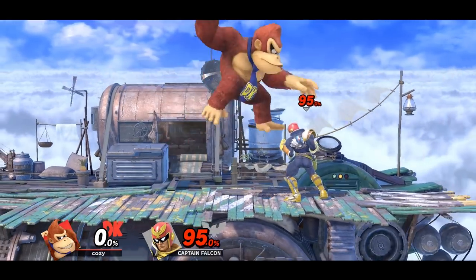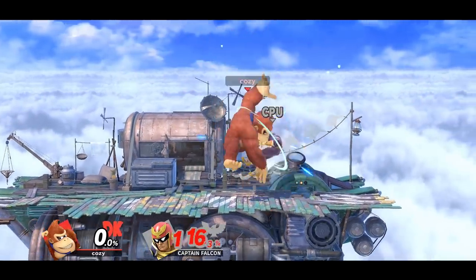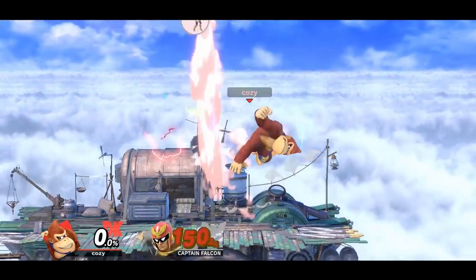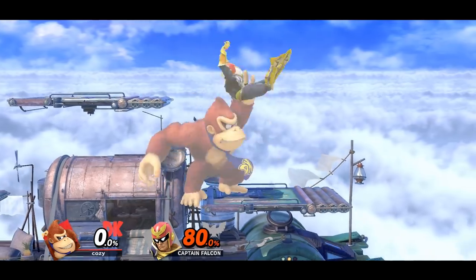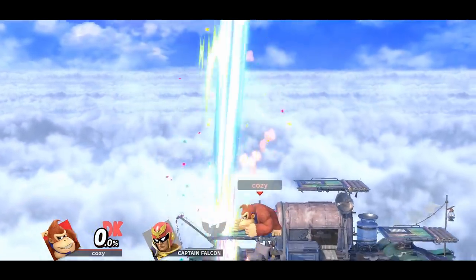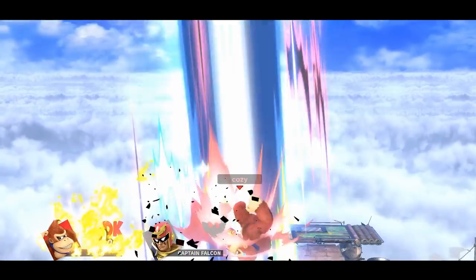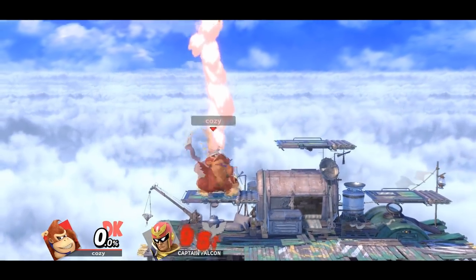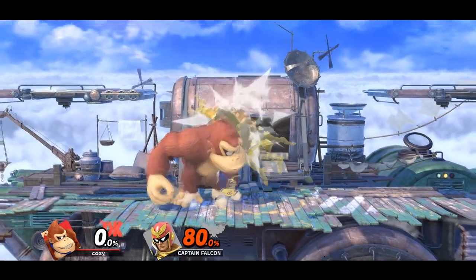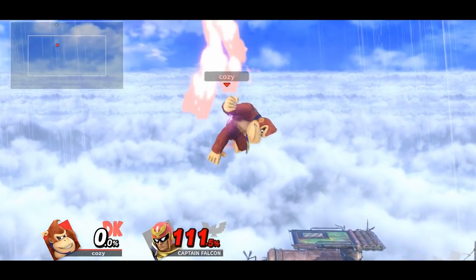Moving on to Donkey Kong, aerial down Bs are an excellent kill confirm option. If done close enough to the ground, you can follow up with an up smash, or other options like an up air at early percentages. You can also get a nice kill confirm off of cargo throw on a platform. If you launch the opponent upwards while landing on a platform, you can follow up with an up air, which may result in a kill. You want to delay the up throw as much as you can, releasing it just before you land so they don't have time to escape.